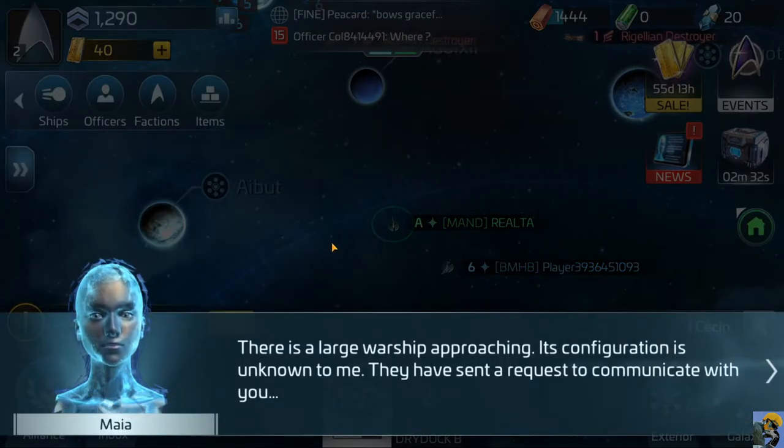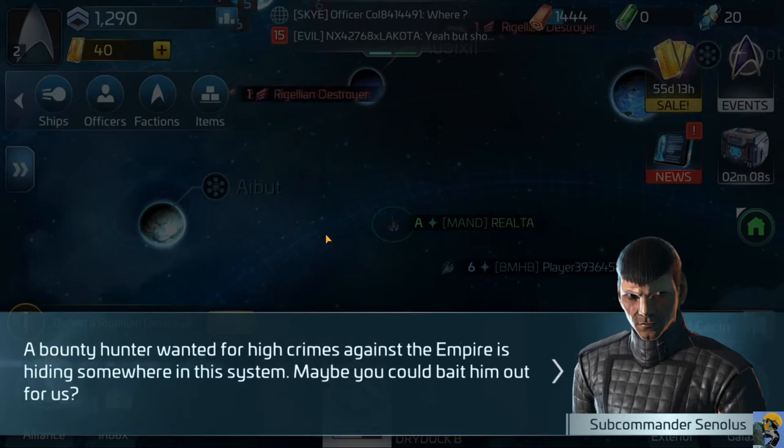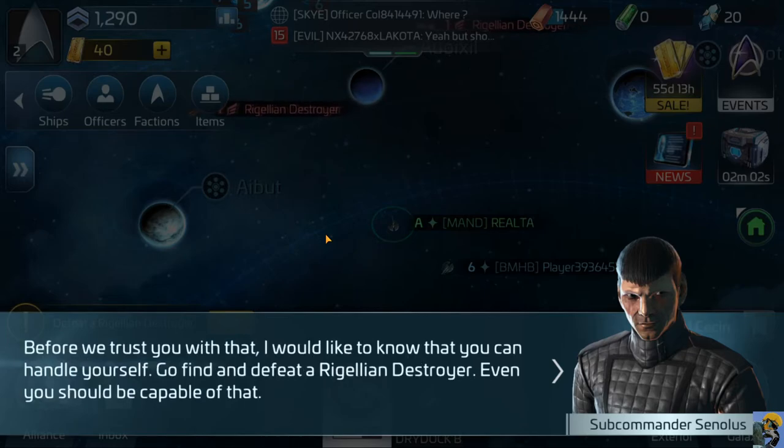A large warship of unknown configuration approaches with a request to communicate. What have we here? You are not Starfleet - what a quaint little ship. I am Sub-Commander Senilus of the Romulan Star Navy. A bounty hunter wanted for high crimes against the empire is hiding somewhere in this system - maybe you could bait him out for us. But first, go find and defeat a Regalian destroyer - even you should be capable of that. You're so friendly - I love Romulans.